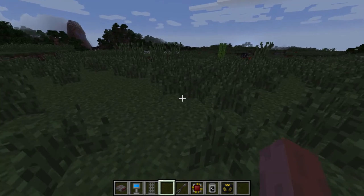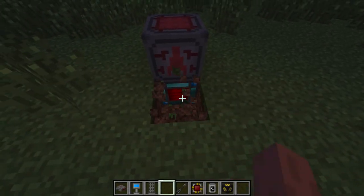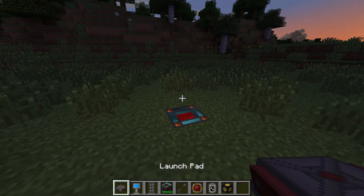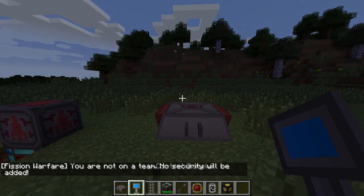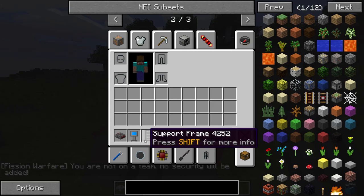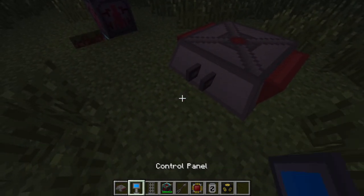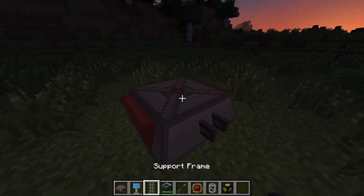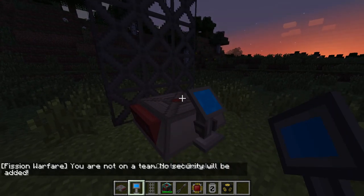Now, if we want to launch the missile, what we're going to need is another source of power. I can just grab this, place it down, and you're going to need a launch pad. Just shift right-click it, place it — there we go. And now you're also going to need a control panel and a scaffold, or a support frame. You don't actually place these as blocks because these are items, but when you right-click with them on the launch pad they will become blocks. So just right-click the support frame and right-click the control panel and it will place them down.